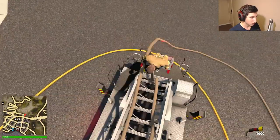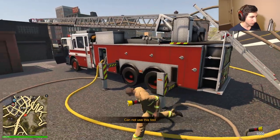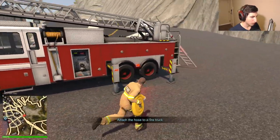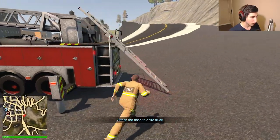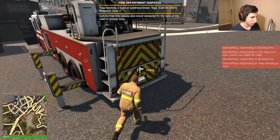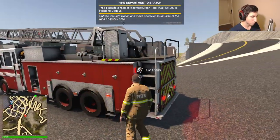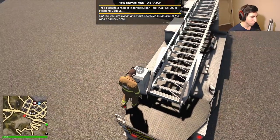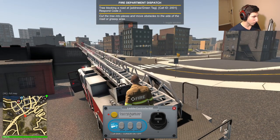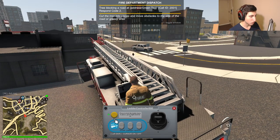We can't use this ladder with the hose in hand — it's a little annoying. Let's put that away. That fire call is all done. Now there's a tree blocking the road call — we'll accept that. Let's reset the ladder. We need to be careful bringing in the supports because the extended ladder was actually raising the truck, which probably isn't great for it.